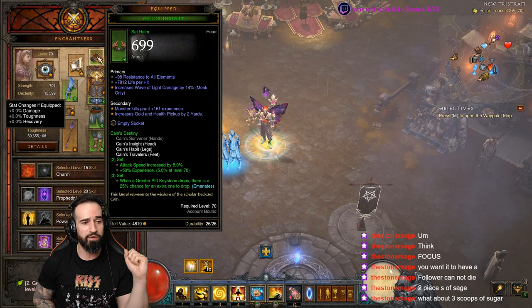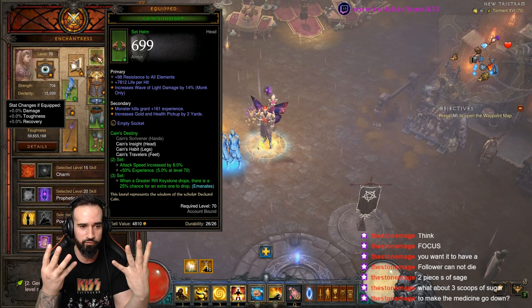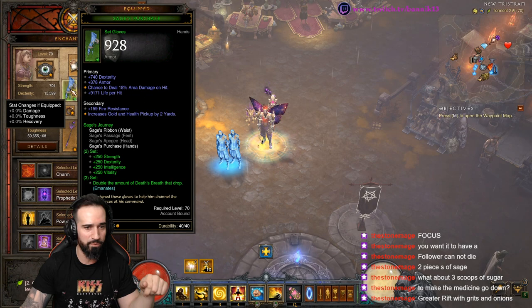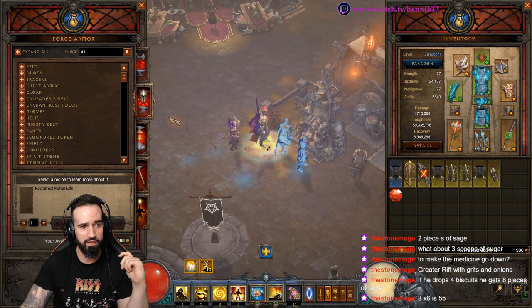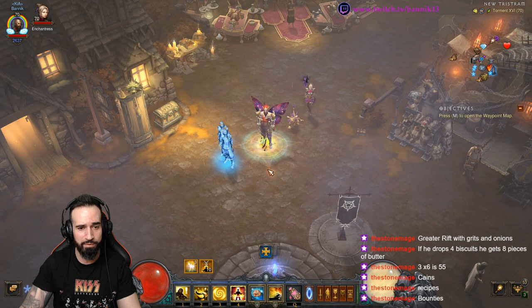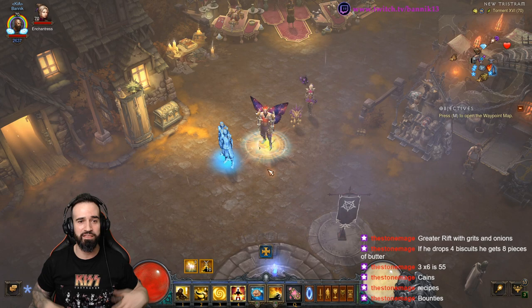With Canes, you can see that for three pieces: in a Greater Rift, whenever a Keystone drops from the Rift Guardian, it has a 25% chance to drop an extra one. So if it drops four, you have a chance to pick up eight. There have been times we've picked up eight keys in one run instead of three or four — big help. With Sages, every time a Death's Breath drops — so any time you kill an Elite — instead of dropping three, you'll get six. Very nice. You can craft Sages and Canes at the Blacksmith; if you're missing the recipes, go do some bounties because they appear in bounty caches. That is the Speed Farming build — put yours together, farm some Rifts, and get those keys super efficiently.